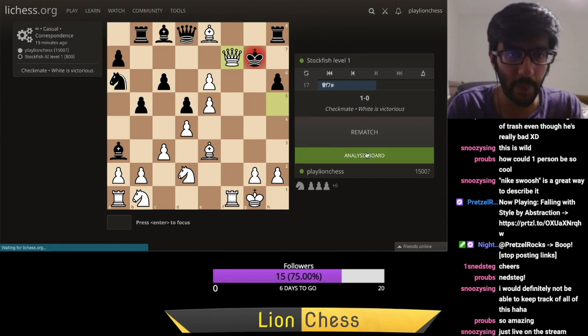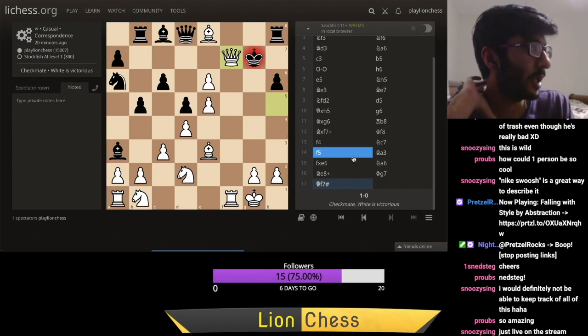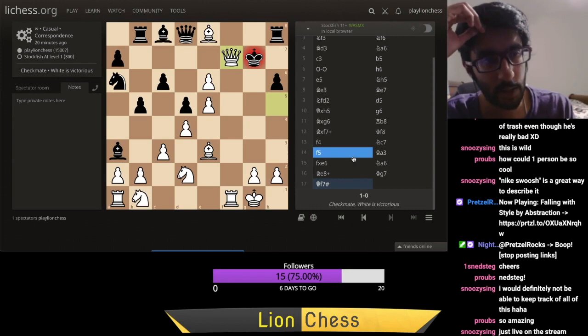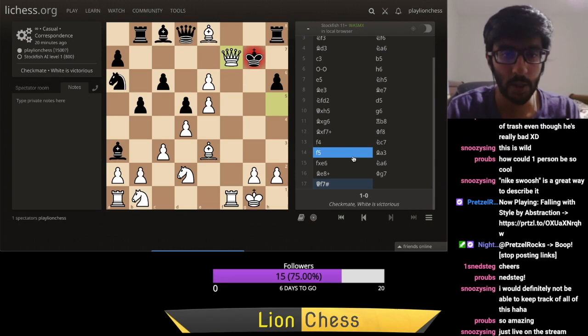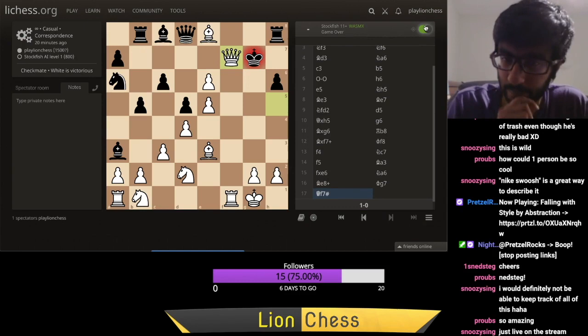Enough ranting. Anyone in the chat — Snedsteg, Proobes, Snoozy — let me know if you want to play a game. I'm always down. You can challenge me on LeeChess using the instructions provided in the Nightbot command. Just type in exclamation-point-challenge in the chat for more information. I'm always happy to get in a game. You'll probably destroy me, but it's always good.